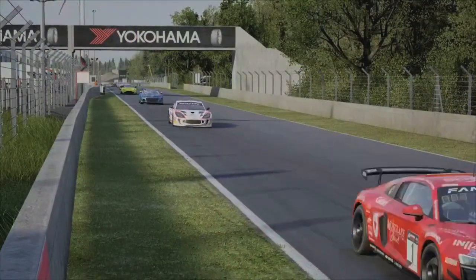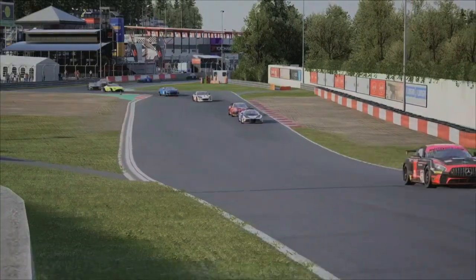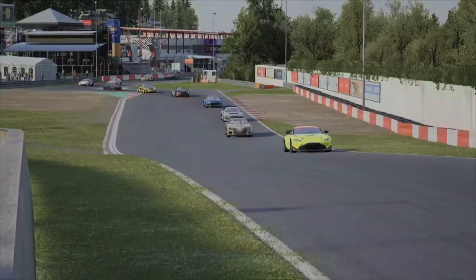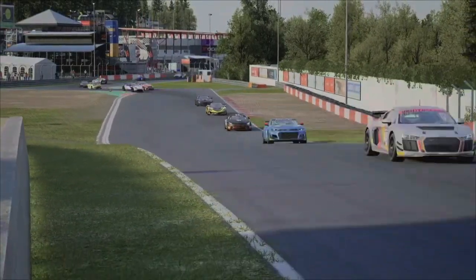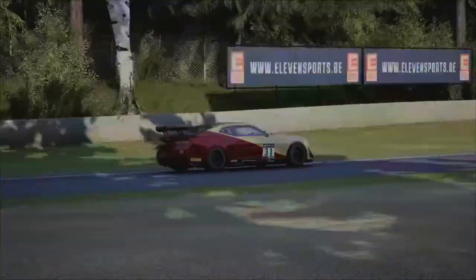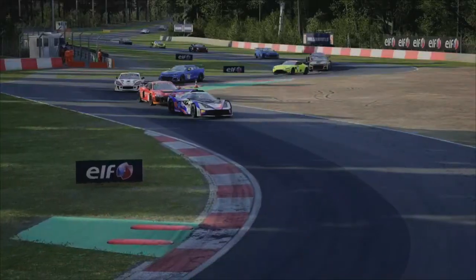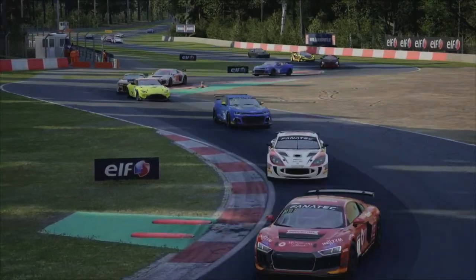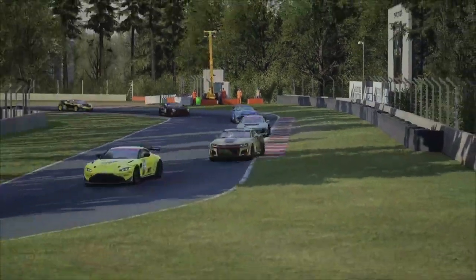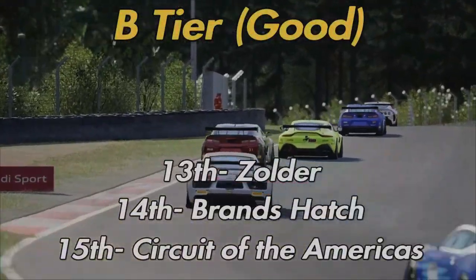Landing in 13th spot is Zolder. Racing here can be very close and I can't help but giggle at how fun it can be. Rapid directional changes at turns seven and eight call for quick thinking, which leads into a 90-degree right-hander at turn nine where either the outside or inside line can come out on top, leading to wheel-to-wheel battles. The chicane does have a nasty curb, but that's really the only flaw. Zolder goes to B tier.